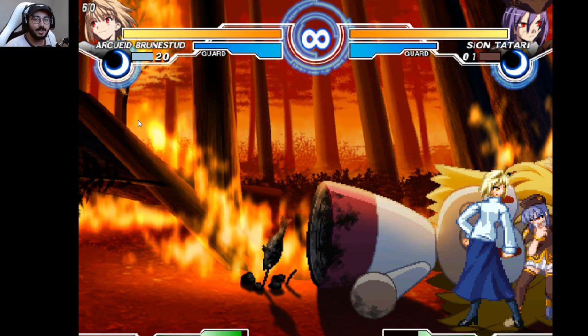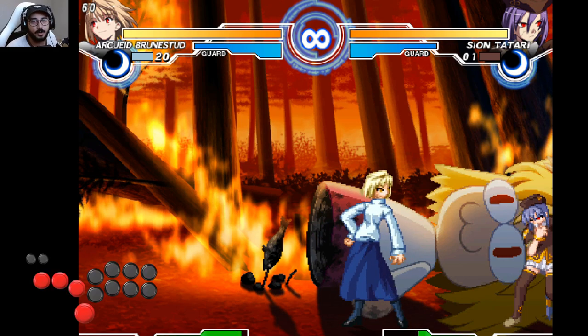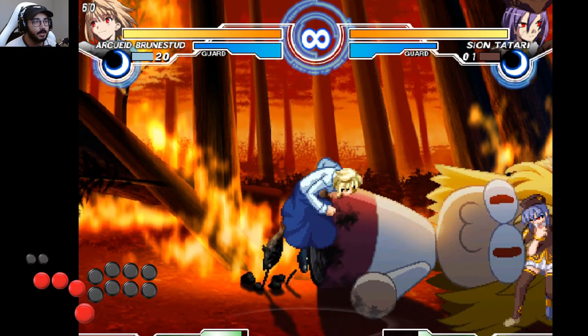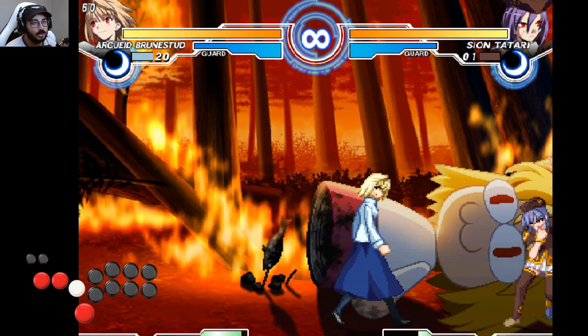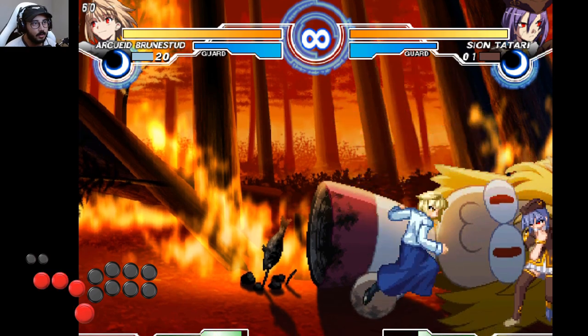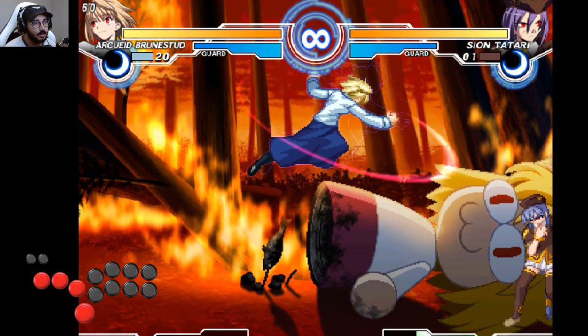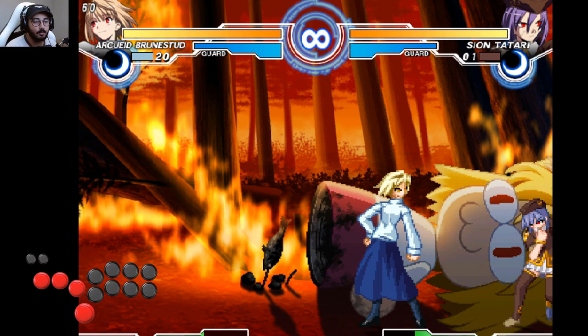So on the hitbox viewer here, let me turn on the hitbox viewer real quick. If you look at the bottom left, you can see my hitbox inputs now. What he's doing is jump and then half-circle back and B — this move, right there. But he's doing it extremely low to the ground, which means he's inputting the half-circle before he leaves the ground. So he's inputting the half-circle and then doing the jump on the last input. Wow, that's really hard to do consistently — I only got it like one or two times right there.